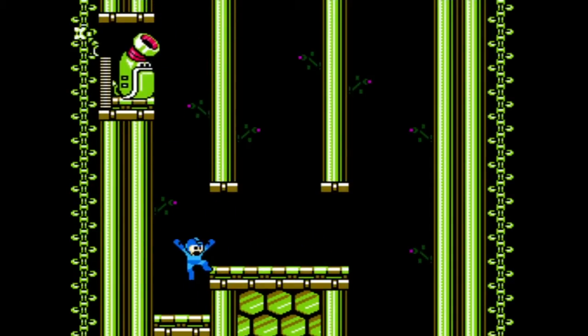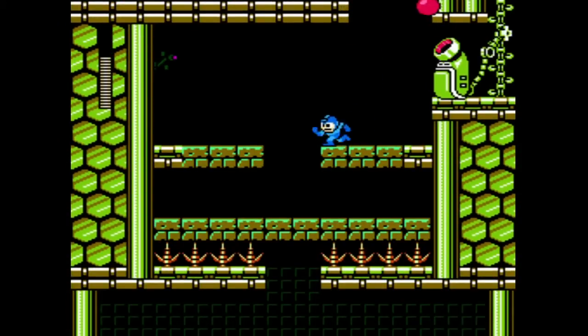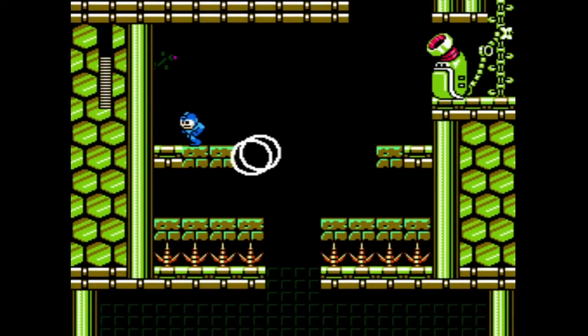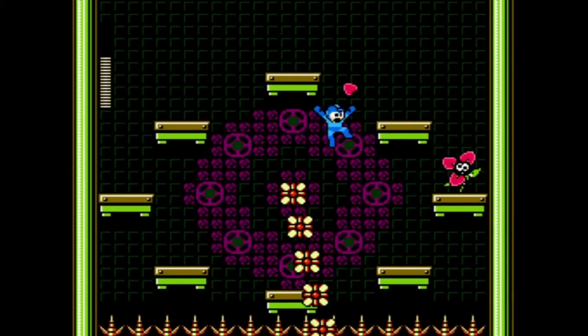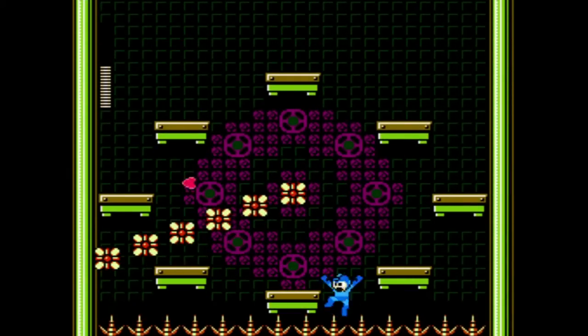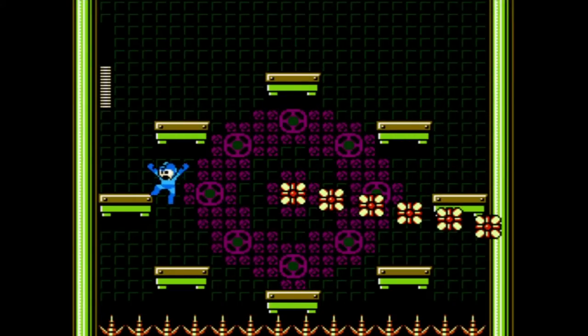If you stick to the left side, there's a possibility of an extra life. Down here is our flower boss, which can be a pain. It will fire its four petals at you — they can cause a fair bit of damage — as well as that rotary flower thing.